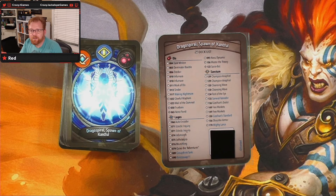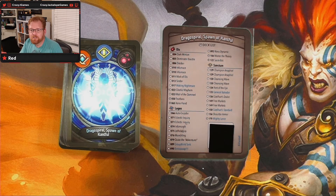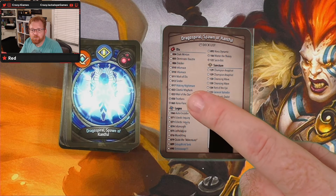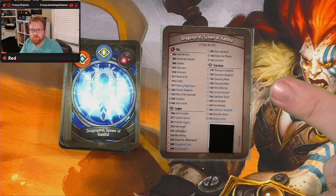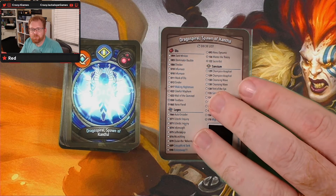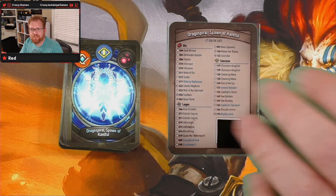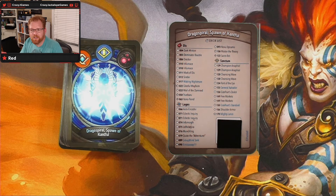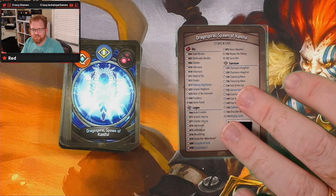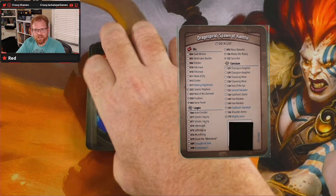Drago Spiral, Spawn of Cantful. You've got your Mighty Lance, you've got your Master of the Theory. The theme for that deck looks like there's a lot of dealing damage to things based on houses, and there's some healing based on things that have taken damage. Maybe you guys can comment on what you think the theme is exactly because I'm not sure I have it figured out.